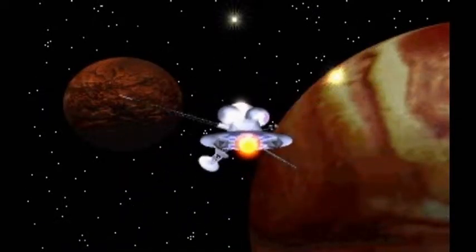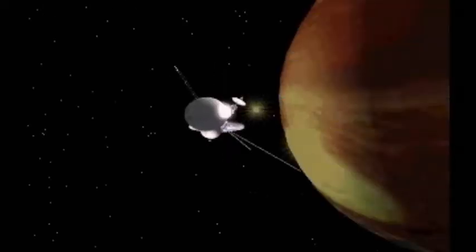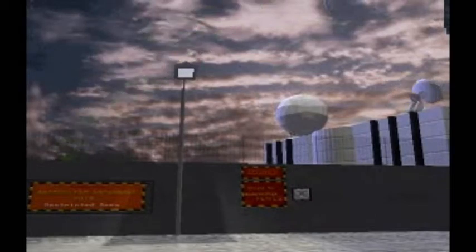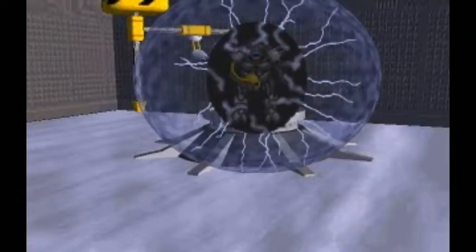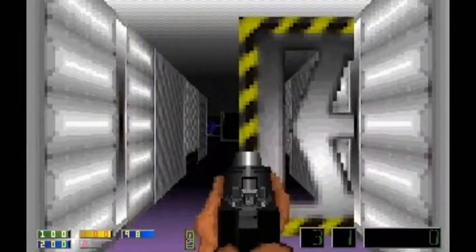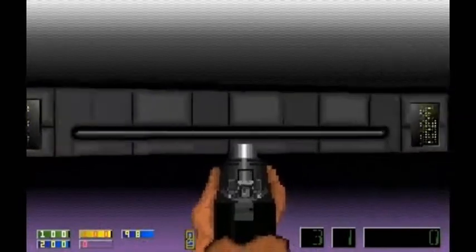Corridor 7 is a futuristic space shooter based in the distant year of 2012. A team of U.S. scientists has been sent to Mars and finds a small metallic object on the surface. The object is transported back to Earth into an underground base to be experimented on. It explodes and opens a rift to another world full of aliens. You're a special forces agent sent in to exterminate the aliens and reach the deepest level of the lab, known as Corridor 7. The story isn't exactly original, but it sets up why you're in this massive lab full of aliens and then gets out of the way and lets you shoot things.